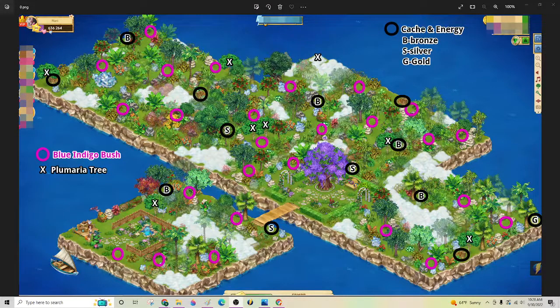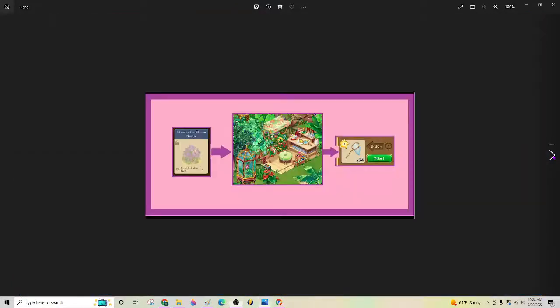Hello Islanders, it's Nani here. We're going to do the Island of Flower Nectar walkthrough. So the beginning will be screenshots. Here's the island. Your objective is to go get all of the blue indigo bushes that are in these pink circles. So all the pink circles you'll have to get there. As I described in one of the other butterfly videos, this island will open up immediately after you craft your first net in your entomologist station.